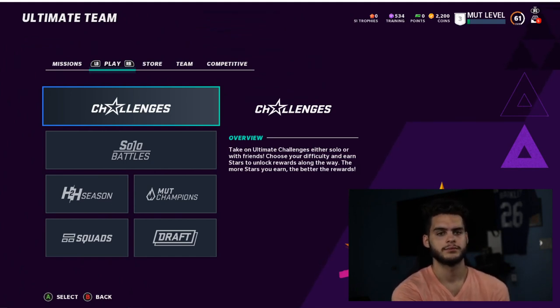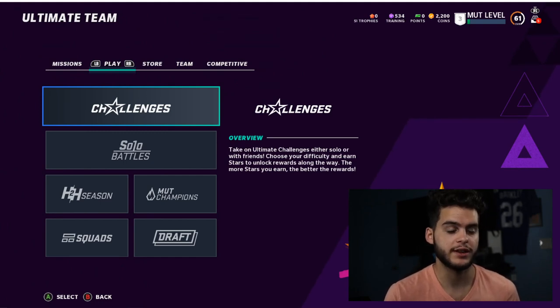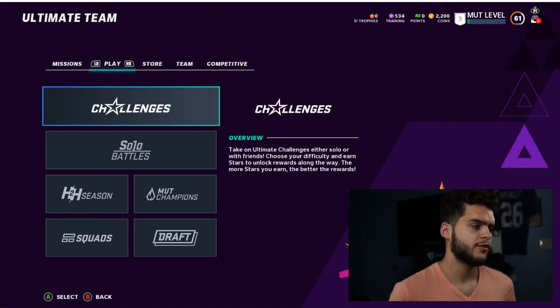For example, if you come into the game in October during the Halloween promo and there's a House Rules mode giving you a free 93 overall Halloween player, get that done first. See what position you receive and then build your team from there before moving on.